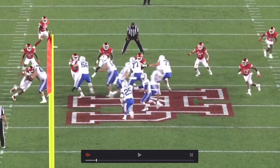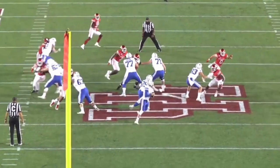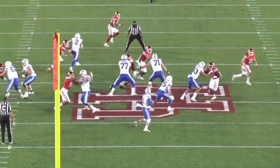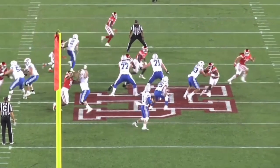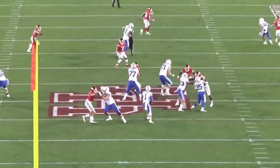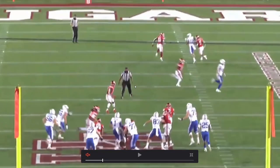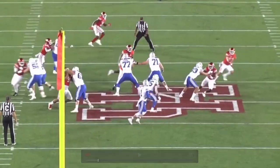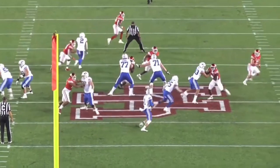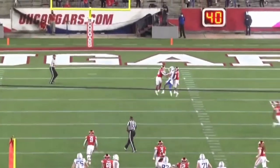Look at him initially get low, absorb contact, push the guy off. He's still continuing with leg drive, throws the hand off, gets even more leverage. He realizes the blocker is stepping inside, so he swims inside to affect the play. That was three moves in one: bull rush, push the arm off, then swim back inside. Love it — a lot of counters from a maturing player.